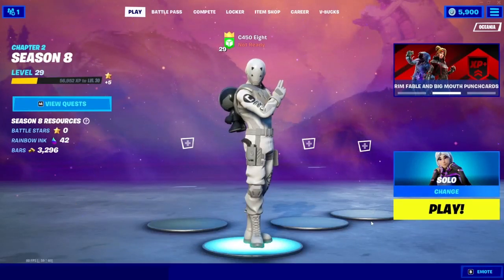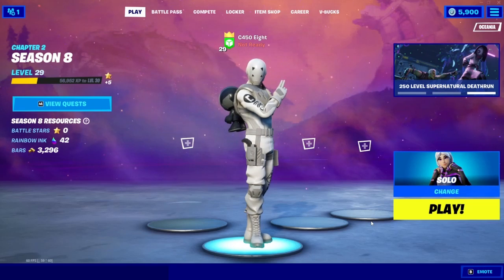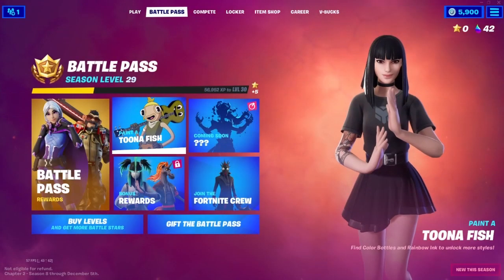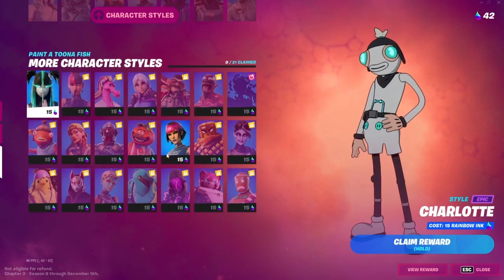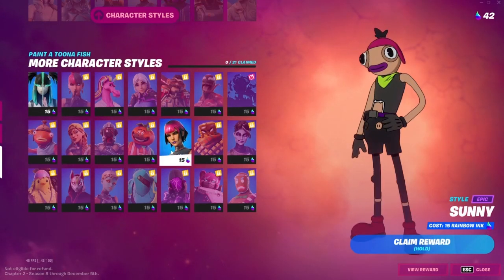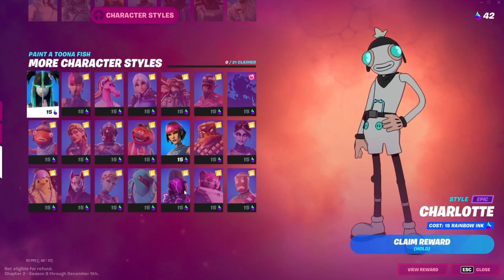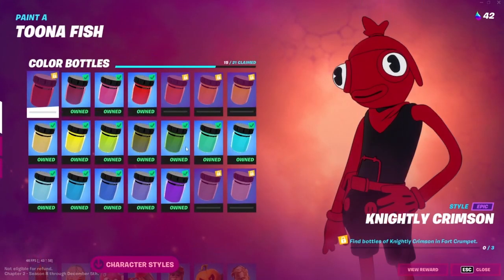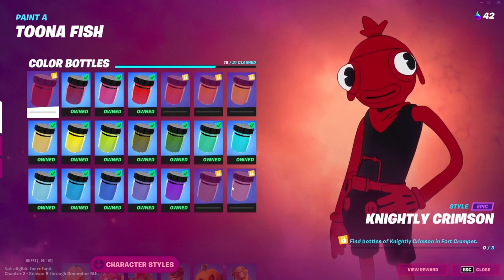Alright, so my whole plan about when I was going to get these videos out — well, it didn't really work. With the tuna fish, we've got like these styles. This one I've unlocked already because it's just like punch cards. This one, unlocked in the battle pass, same with these ones. I'll see about these ones maybe. I've got some colours — I'm doing the reds and the greys.